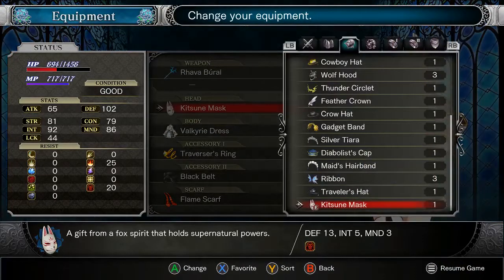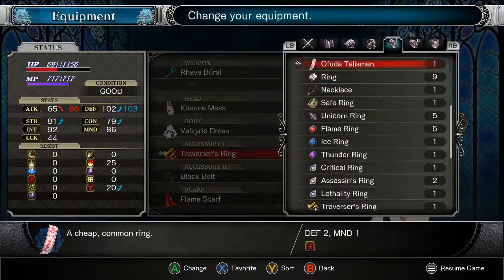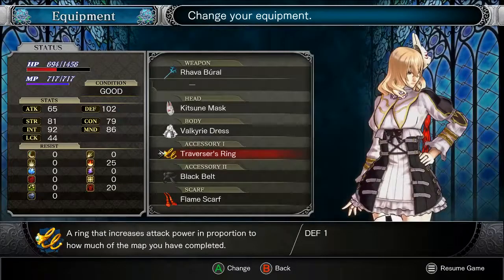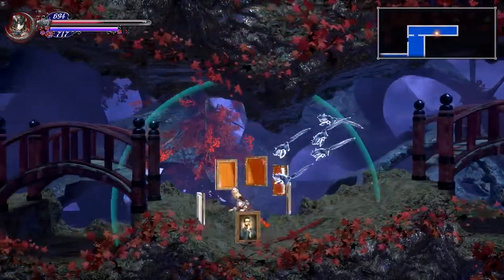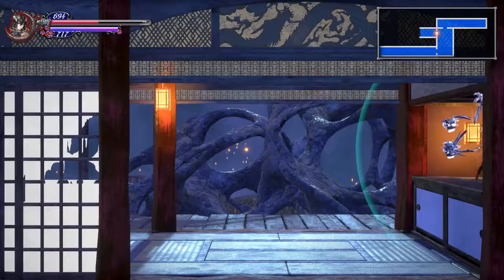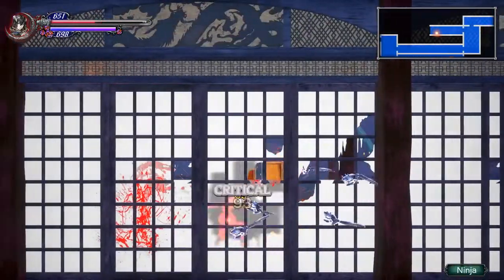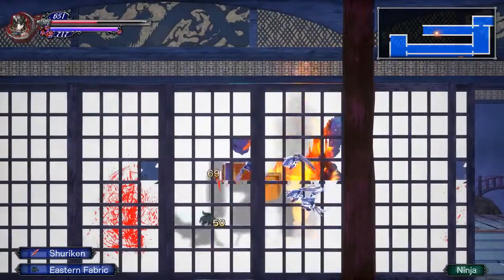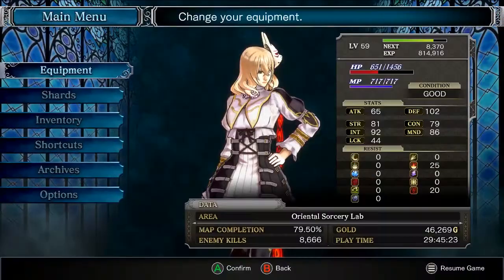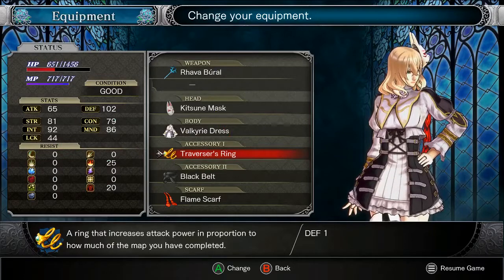What's this we picked up? Accessory? Two defense, one strength, one concentration. Yeah, no. Nice try. And this is why I like having Welcome Company and whatever this... I'm gonna try and pronounce it correctly. Rava Baral? That's probably not quite correct, but the Rava Baral is what I'm gonna call it.